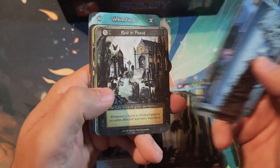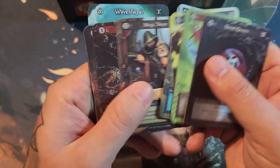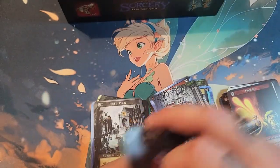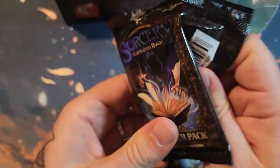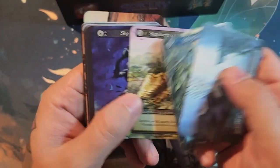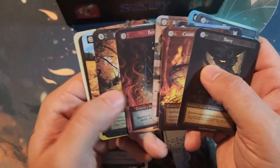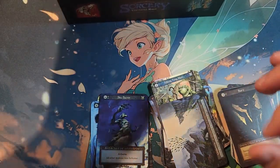I wonder how long these beta boxes are gonna last — we only have so many more to go. Team Covenant seems to have an endless supply, which is good. But when they run out I'm gonna be like, I wish I didn't open any of these beta booster boxes; I wish I had held on to them. An elite spirit — okay, I'm not seeing anything.